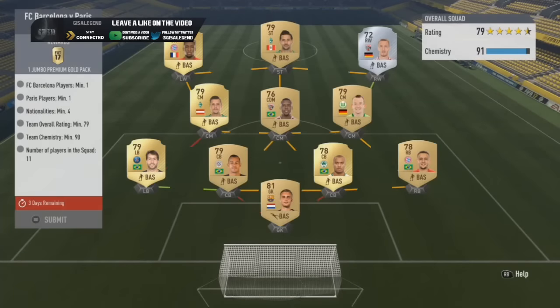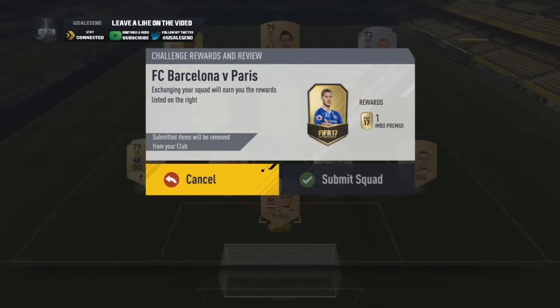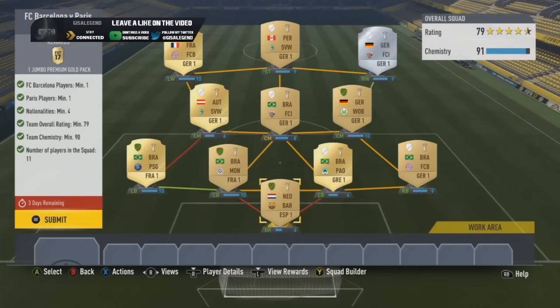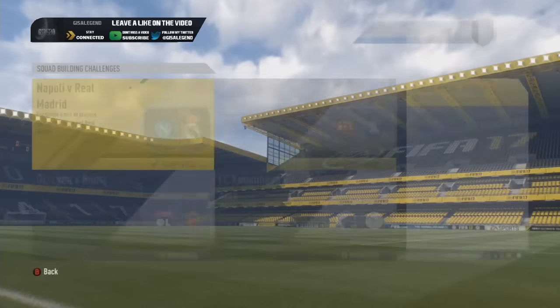Barcelona vs PSG — nice and easy as well. 1 from Barcelona, 1 from PSG, 4 nationalities, 79 overall, 90K. The way I've built this was a Bundesliga and a mix of others — we've got Moledo from Panathinaikos as well, he's not really worth anything. Nice and easy, jumble premium gold pack. A lot of these players are bought so you get away with flexibility in this route — like Junicevic, you can easily swap for someone else to get a bit more chem. Plenty of other options in that midfield position to get yourself fully covered.